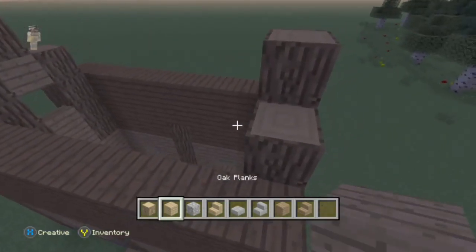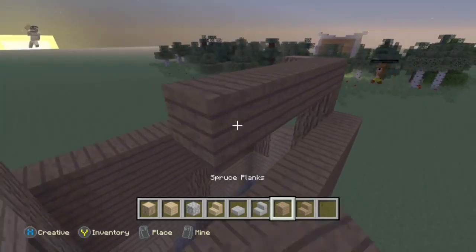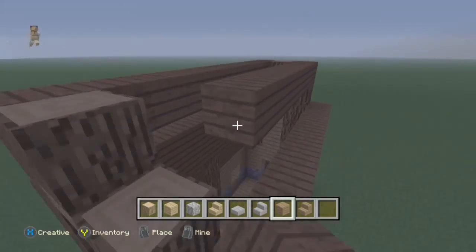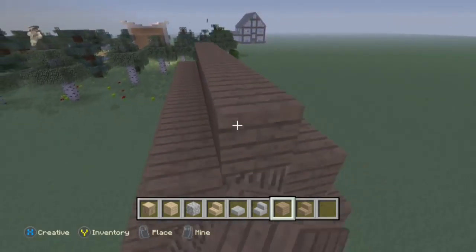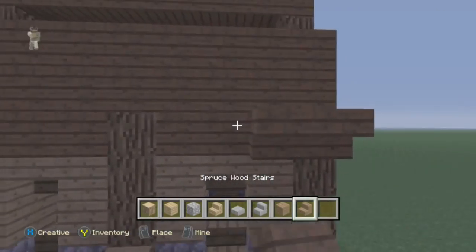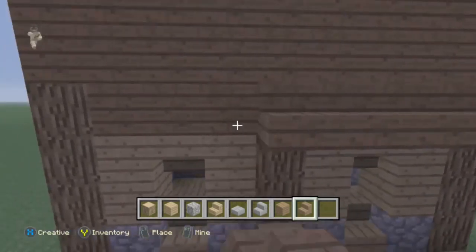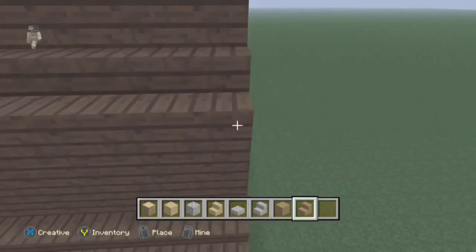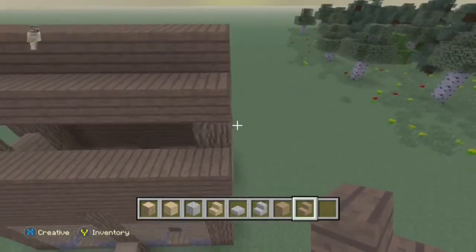Place them like that and then put another piece of oak wood there at the top. I've got a friend in the game. Basically what you do is put two spruce wood lines and one at the top like that, and the person who told me how to do this placed it like this.